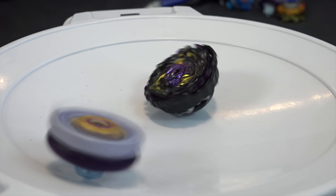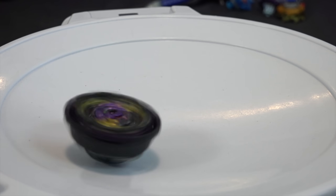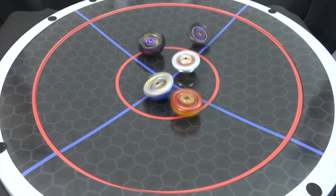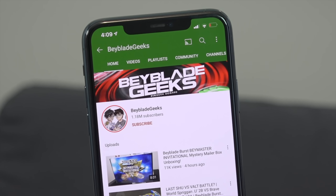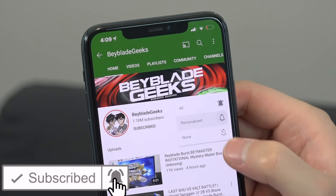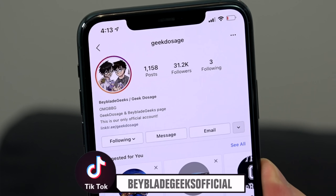Lucifer the End will be placed in the middle of the stadium at a standstill, and we're just going to launch a bunch of opponents into the stadium, feed it spin, and just keep on going. Lucifer the End's combo with the drift driver especially works really well with spin stealing from a dead stop. So we'll show you a quick demonstration if you're not too familiar with this concept. Hopefully Lucifer the End can beat up a lot of bays. Before we get started, make sure you guys subscribe to the channel and turn on those notifications. You can find us on Instagram at Geek Dosage and on TikTok at BeybladeGeeksOfficial. Thanks so much for the support guys. Let's do this.